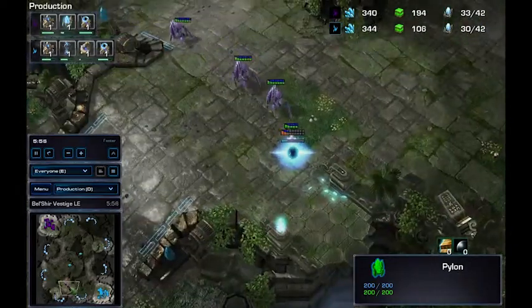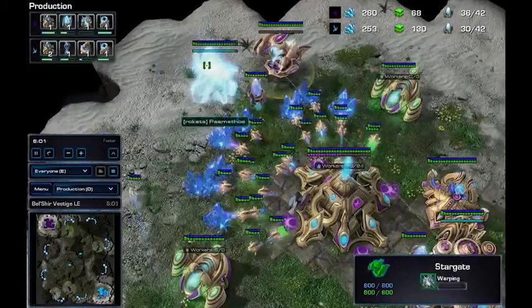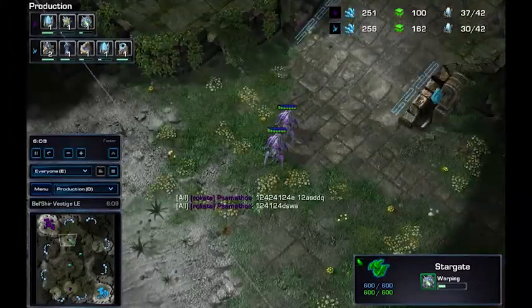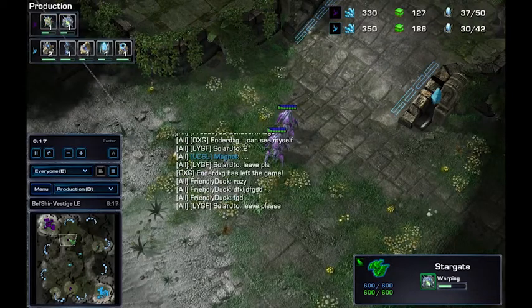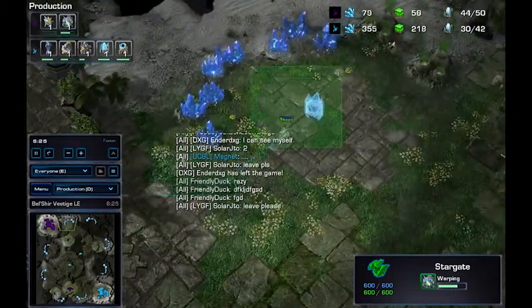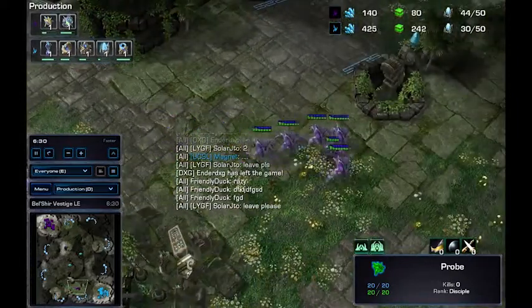Pasanthimos is bringing in Stalkers, going to do a 3-gate timing with an Oracle. But little does he know what's happening right now — dropping right in the natural. We do have a warp-in that will be warded off. Pasanthimos is moving into the main, going to start taking out stuff. Warp gate is finished, the DT Shrine is done. He faded out a Photon Overcharge — he needs to get out of there right now.